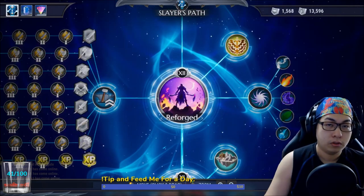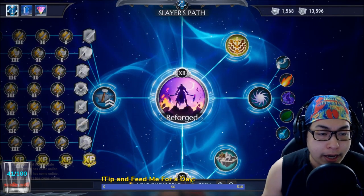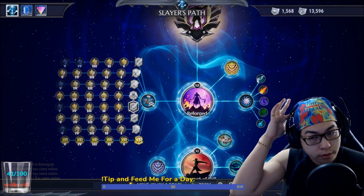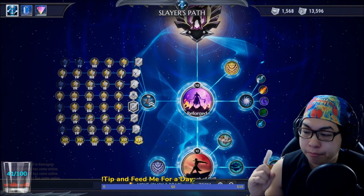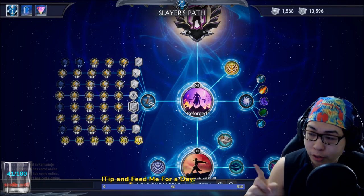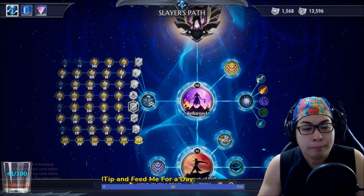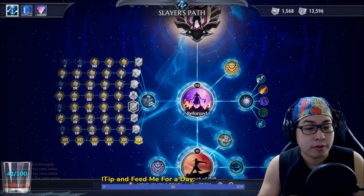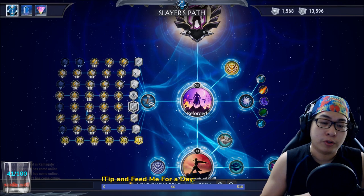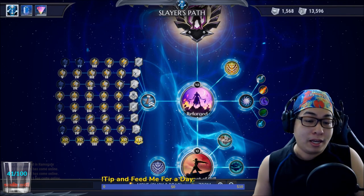I double-checked and yeah, the Boreas is also great for the spear — in fact the spear is one of the strongest ones with Boreas, because of the continuous six seconds of generating frost sprites. I actually measured how strong the frost sprites are and they're quite amazing. Boreas is actually one of the things you should focus on.